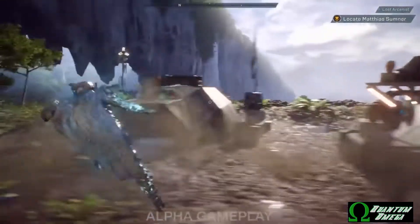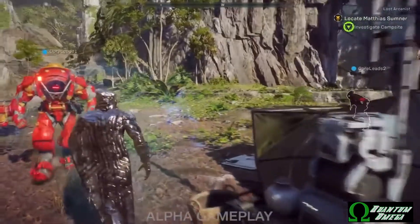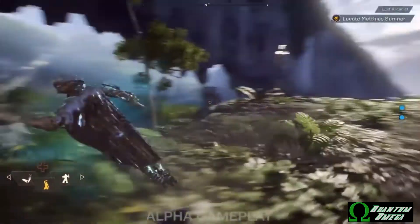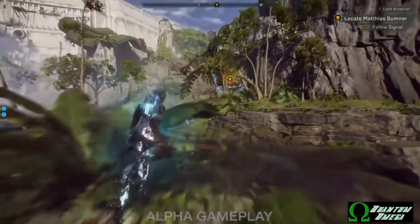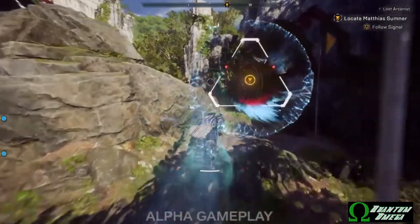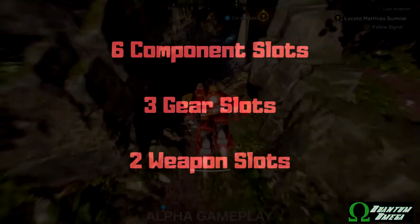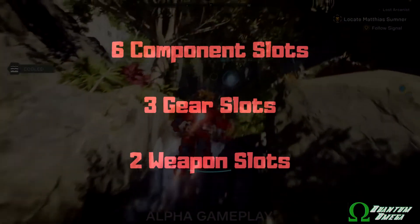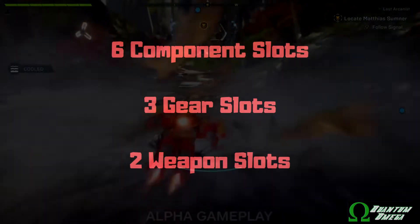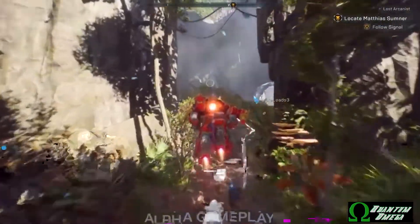Customization and personalization will actually be two different things in this game. You can customize your javelin — look however you want — without sacrificing your stats. Your personalization is the items you equip into your gear slots. It's been confirmed there are 11 total slots: six component slots which make up your armor pieces (head, arms, legs, etc.), three gear slots where your actual abilities come from, and two weapon slots.